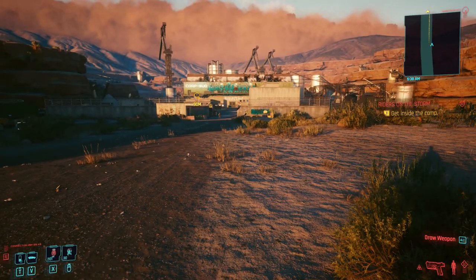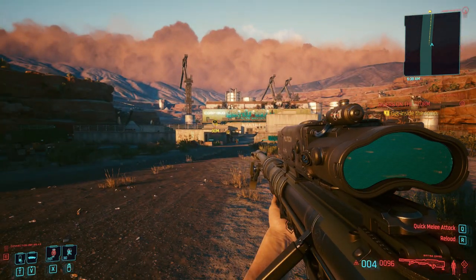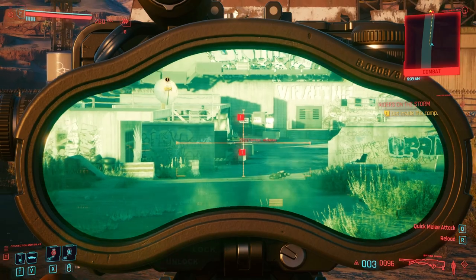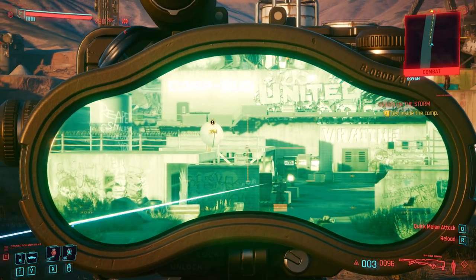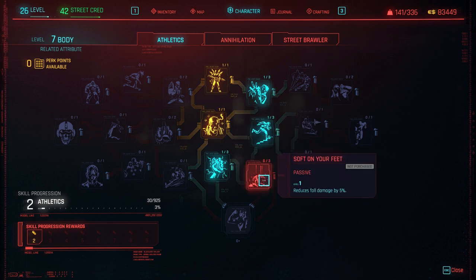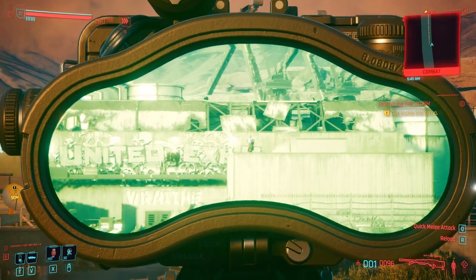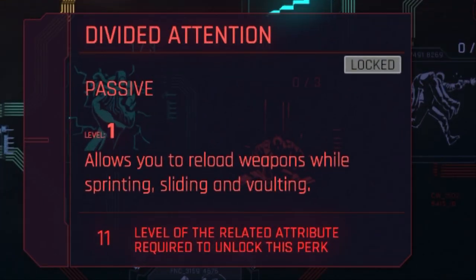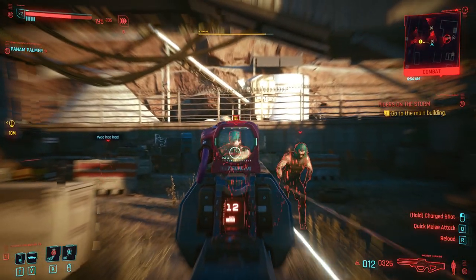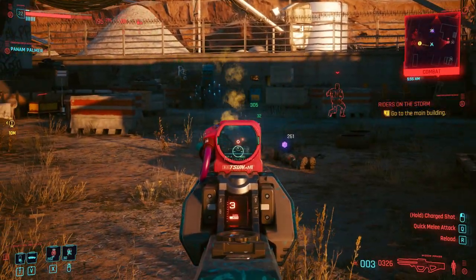Now getting into perks — there are many perks to choose from and not every perk will directly benefit this build, but these are the critical ones you should pick up. For Athletics, there are a lot of perks that benefit your health regen and maximum health which I highly recommend on higher difficulties. Regardless, one perk you should definitely pick up is Divided Attention, which allows you to reload weapons while sprinting, sliding, and vaulting — a great way to travel around the battlefield quickly without limiting your reload capabilities.